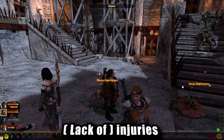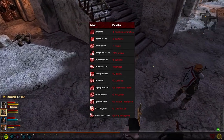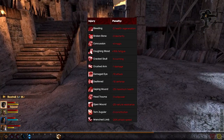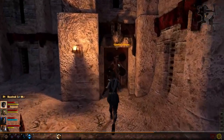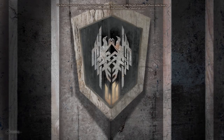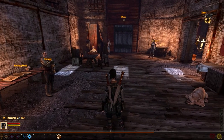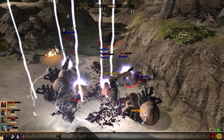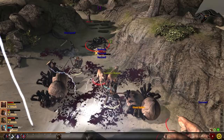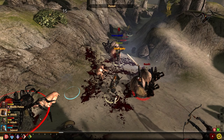Number two — injuries, or rather the lack of them. Gone are the detailed injuries with specific stat-reducing effects. Now they just stack, resulting in less and less health. Injury kits are still a thing, but don't bother using them, as traveling to your home automatically heals your party. Dragon Age 2 is much less of a dungeon crawler than Origins, and about 75% of the game is spent in Kirkwall, so you can always make a quick detour home to get rid of all injuries.